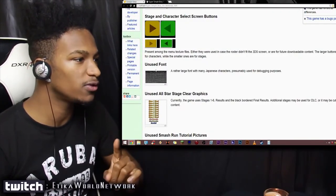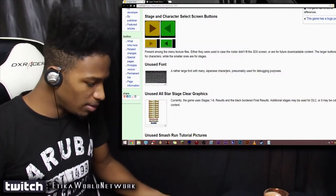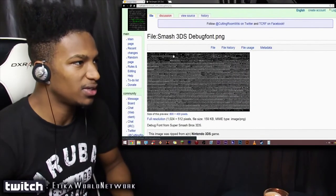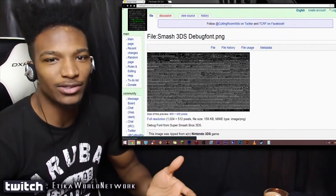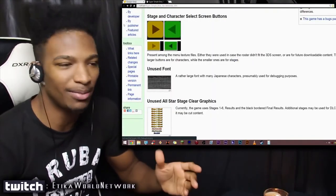We also have unused fonts — a rather large font with many Japanese characters, presumably for debugging purposes. If we take a look here, this is not really anything too big. This is just simply font that was just laying around in the game, and it really has no relevance to the game at all in terms of gameplay functions and whatnot. So it's not that big of a deal.